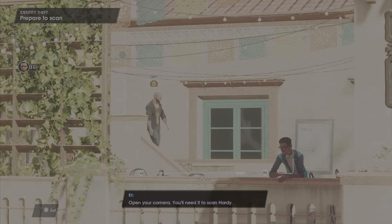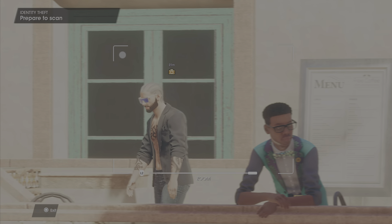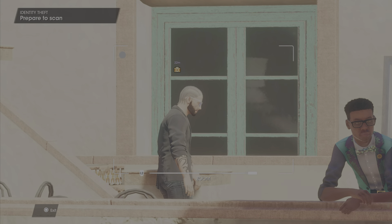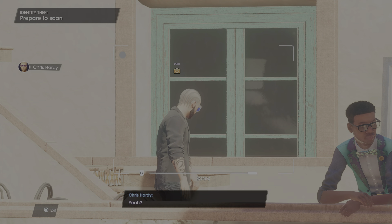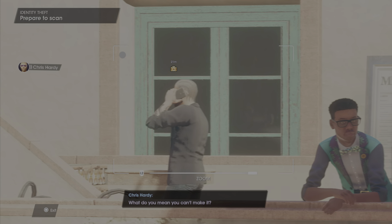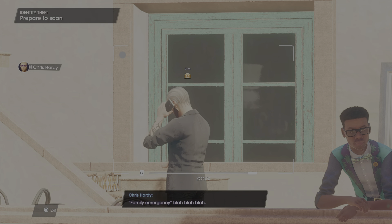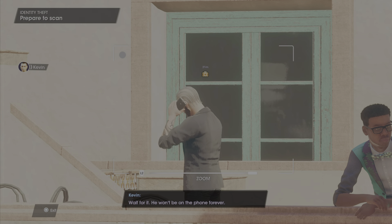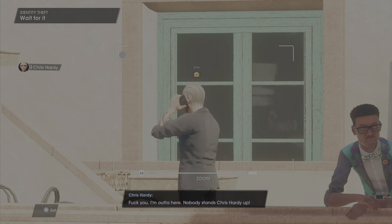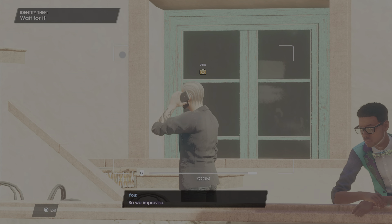Open your camera — you'll need it to scan Hardy. Make sure you center on him. Recording voice now. What do you mean you can't make it? Damn it, his face is blocked. Family emergency, blah blah blah. Wait for it — he won't be on the phone forever. Fuck you, I'm out of here. Nobody stands Chris Hardy up. He can't leave now. We were going to get the other scans while he ate. So we improvise.